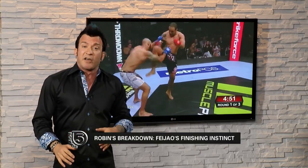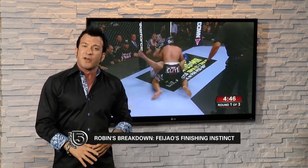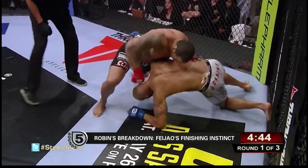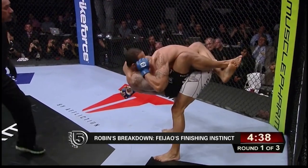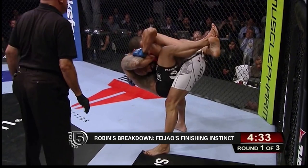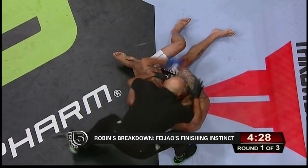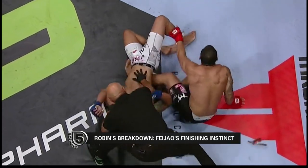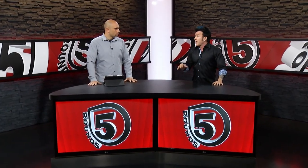Against Romero, he kitchen-sinks this man, but as soon as he puts him down it's right back to meat and potatoes — or in his case, rice and beans. Feijão means beans in Portuguese. He just comes on and unloads, knowing the finish is coming. But perhaps his best win of late is against Mike Kyle — hurts him very early, 10 seconds into the fight, goes after him the same way. But then he flips the script and looks for the submission, committing to it with the same finishing desire as his striking. Some guys would ease off fearing they'll burn out, but not Feijão — you cannot learn this skill, it is born into this man.